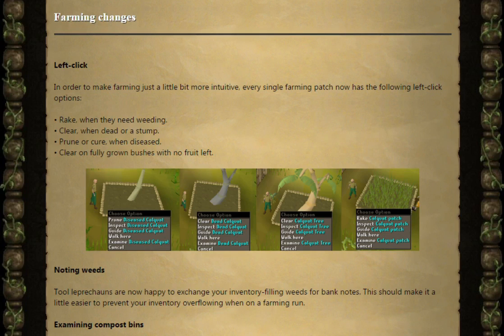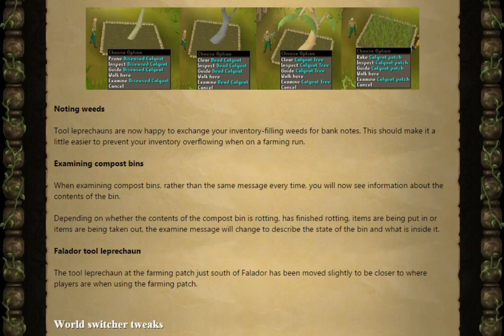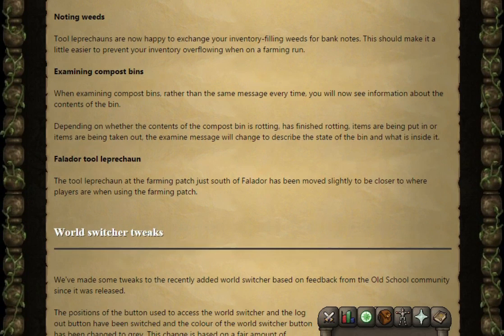Next we've got noting weeds. Tool Leprechauns are now happy to exchange your inventory-filling weeds for banknotes. This should make it a little easier to prevent your inventory overflowing when on a farming run.